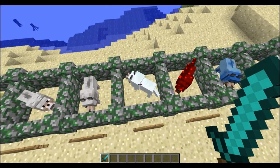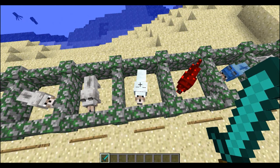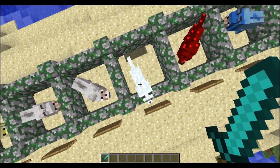The next one is the diamond wolf, and this one is complete. If you kill it, it will drop diamonds. And of course, this is actually the rarest of these wolves, because these wolves will spawn naturally, but the diamond one is the rarest.